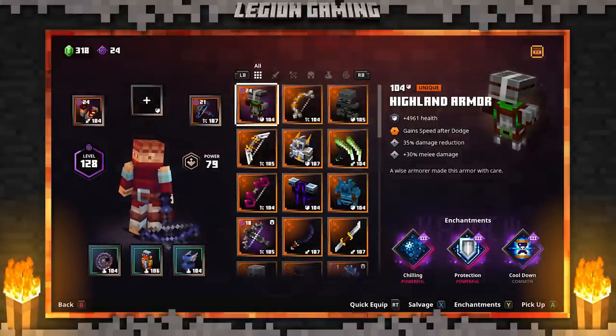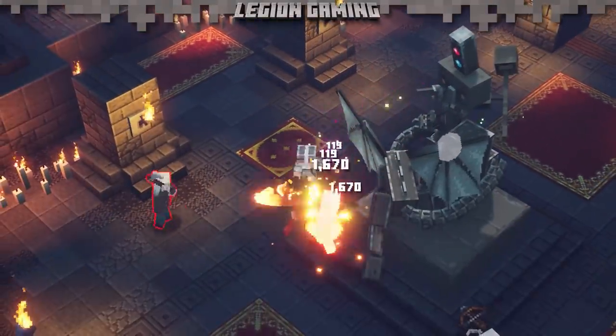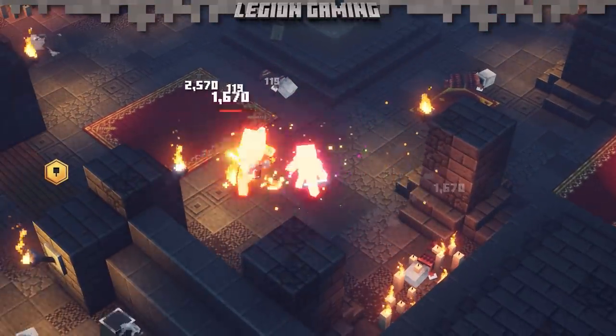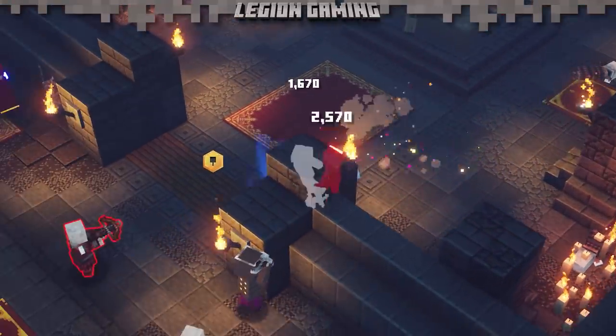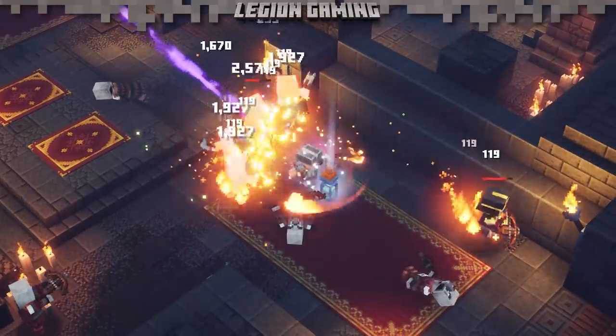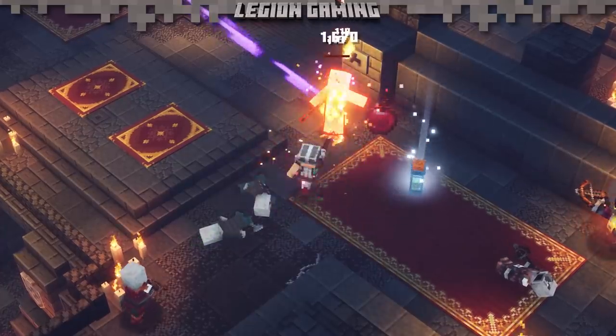The Firebrand is best paired with armor that increases your attack speed, or at the very least your melee damage. There is plenty of armor out there that can accomplish this goal, but it's that synergy between the weapon and the armor that's most important. So be on the lookout and don't forget to think about your kit as a whole when building around the Firebrand. We'll leave you with a small montage of footage so you can see the Firebrand in action.